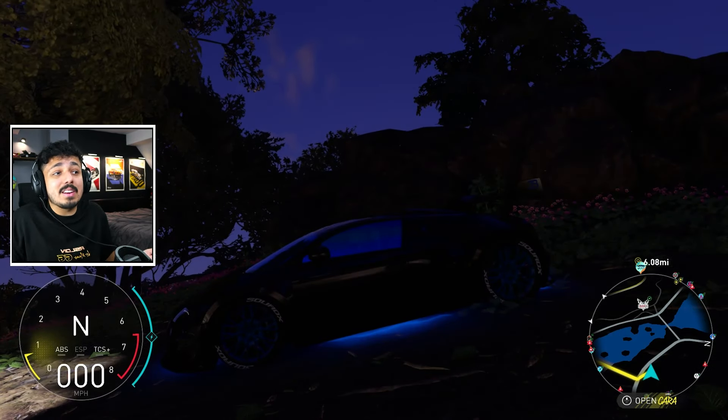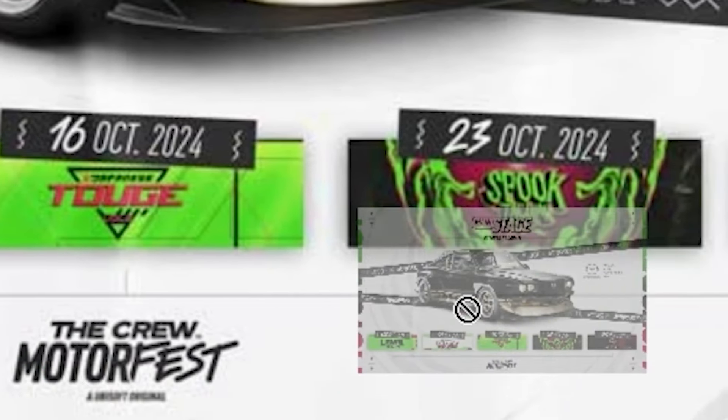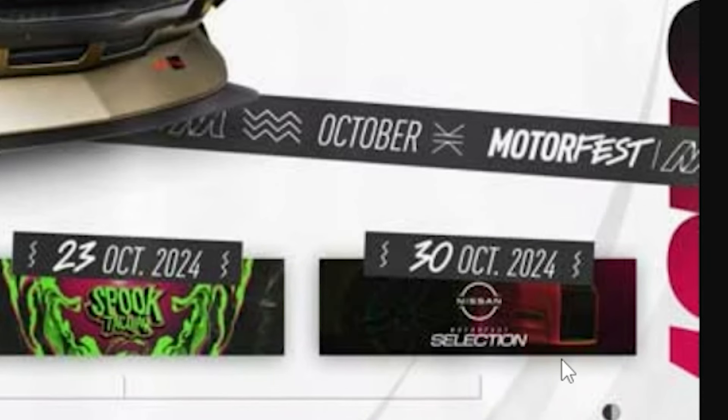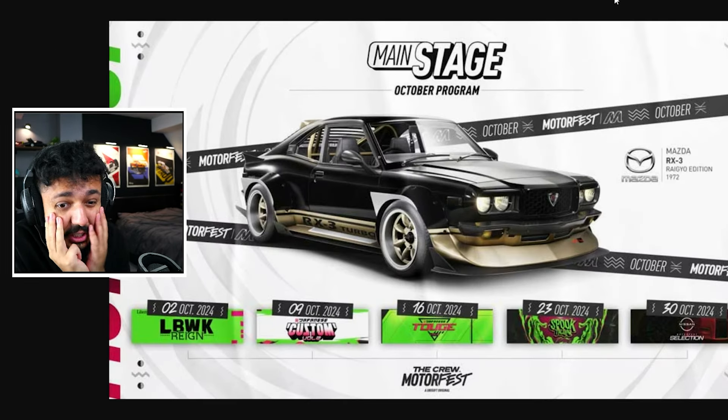That's about it for week two, and honestly that's about it for weeks three and four as well. It's going to be a dire update — we don't have any other shop cars coming out. We get the main stage legacy already, and then we go two weeks with nothing. It's going to be spooky themed, I guess, even though the actual spooky day is in the Nissan Selection summit. There's nothing scarier than a Nissan. The returning motor pass cars, especially the Crew 2 import cars — I really hope they have a plan to replace those in the future because it's getting dire.